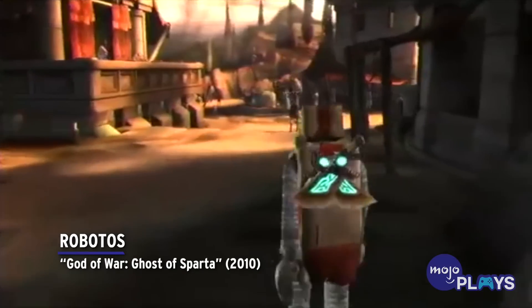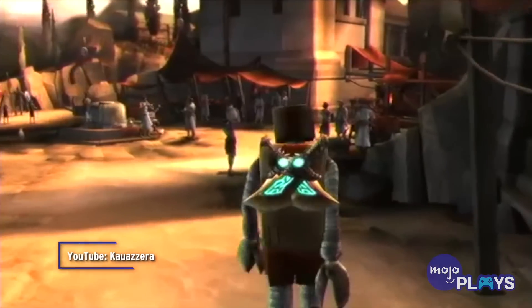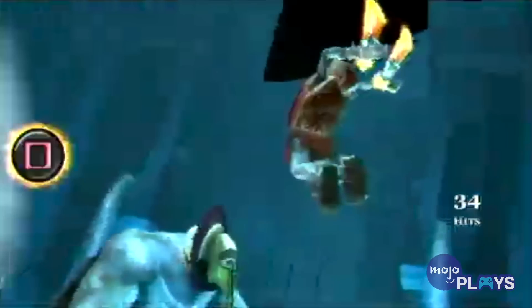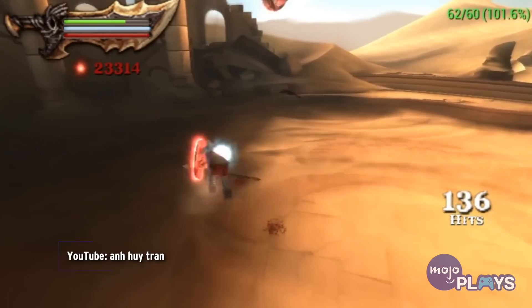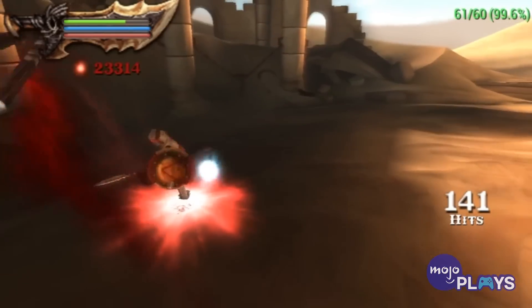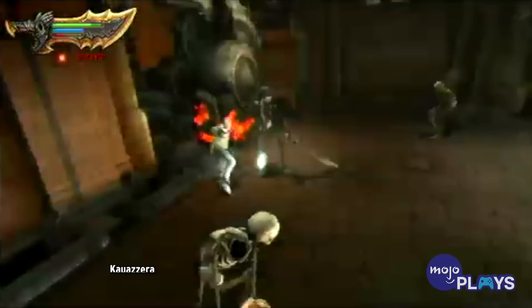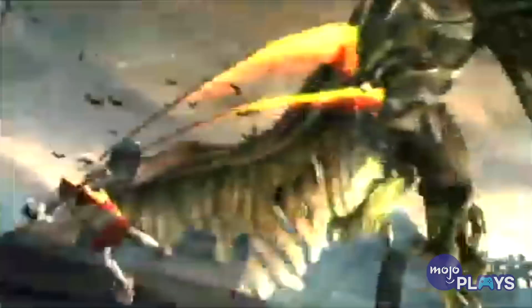Robodos, God of War: Ghost of Sparta. It would be one thing to make Kratos look like an actual robot, but this costume is even weirder for making him look like a kid who made his own Halloween costume. Robodos dons Kratos in cardboard, duct tape, and hoses to make him look like a cheap robot. Kratos' colored-in tattoo is an extra nice touch. It's one of the unlockables found in the Temple of Zeus, costing a hefty 250,000 red orbs. It increases the time between hits so it's easier to build up your combos.